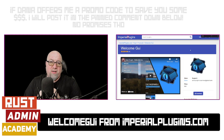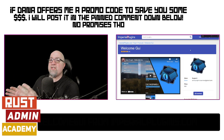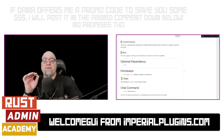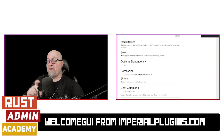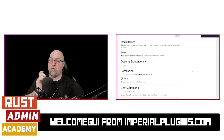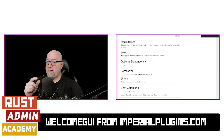WelcomeGUI is available from imperialplugins.com and the developer's name is Dana. There are a couple of things we're going to go over in the documentation on Imperial Plugins' website, but we won't spend a whole lot of time here. First things first, there are two known issues with this plugin. When we're talking about the kits section of WelcomeGUI, there's a known issue with the cooldown as well as the redemption limit of the kits that are available.